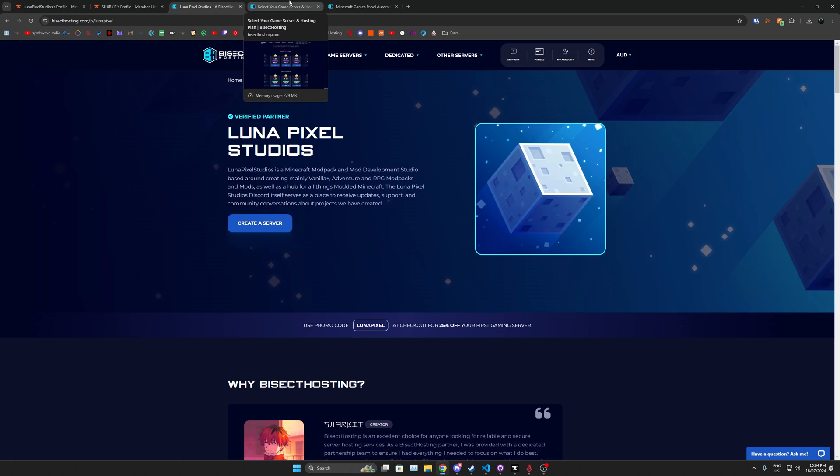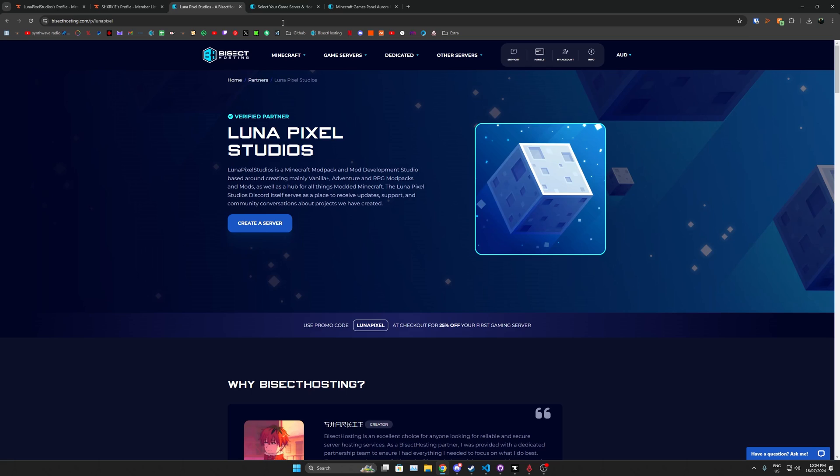The easiest way to host a server is on a server hosting website like Bisect Hosting. You can get 25% off with our code LunaPixel. For example, a 5 gig server is $22 — with 25% off that's about $16 a month for a Minecraft server, and you don't have to worry about any issues. It's online 24/7.